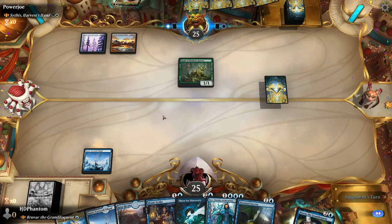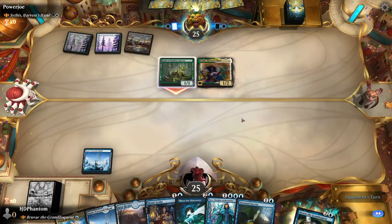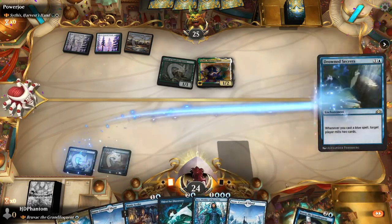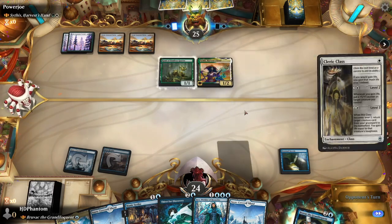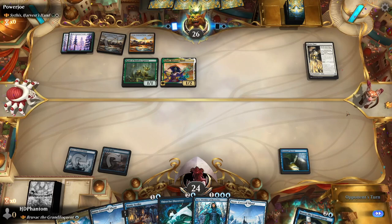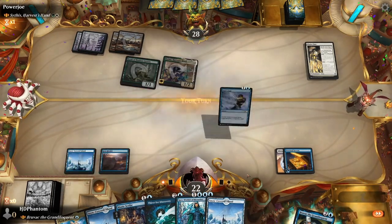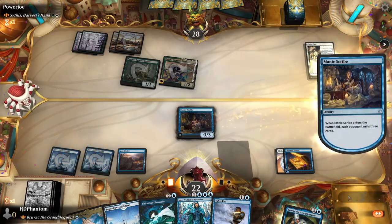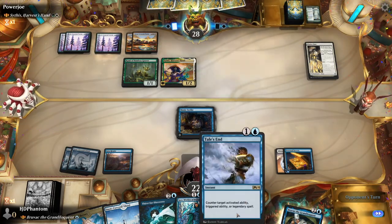Opponent starts with a bunch of lands. Next turn we'll play the Drowned Secrets. Sithis hits in for one. We're gonna start chipping away each time we cast a blue spell. We're gonna keep Bruvac in our command zone where we don't actually want him on the battlefield to be removed. Let's play a Scribe — this will be a good blocker for us, and we're still holding up a Counterspell.